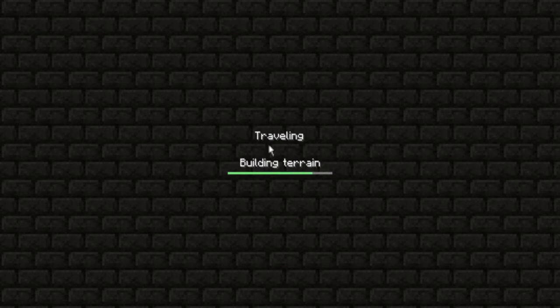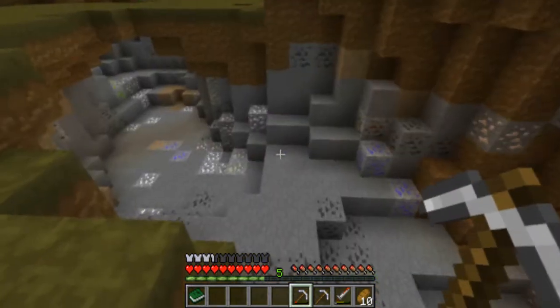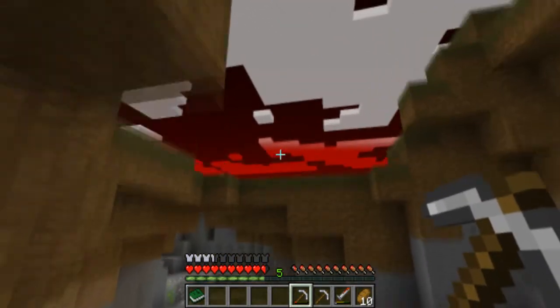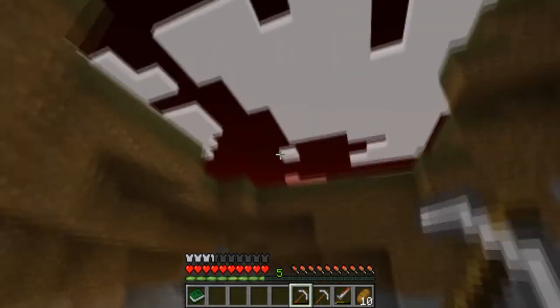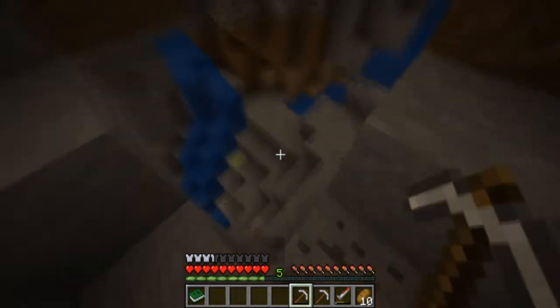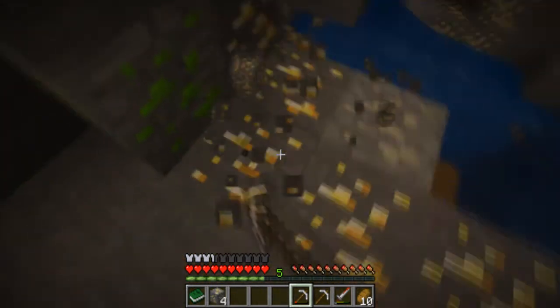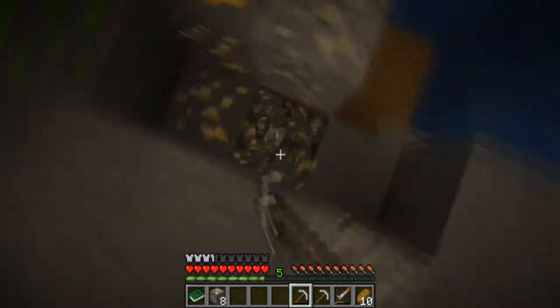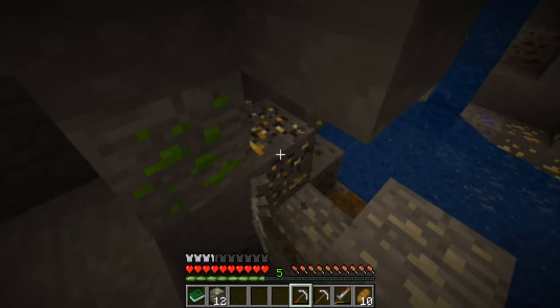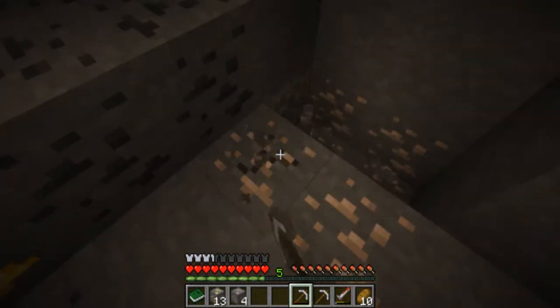Now we'll teleport to the dimension and I'll show you why having tons of dense ores is so useful. This could be considered cheating, but in a way it's using the mods that I have installed to good use. This is why dense ores are so good — it spawns a lot of ores. Even though we added dense ores, it still has an opportunity to randomly add in main features. It's made it so it's charged, so there's lightning — but that's okay because we're going to be in the cave system anyway. Just go really deep down.